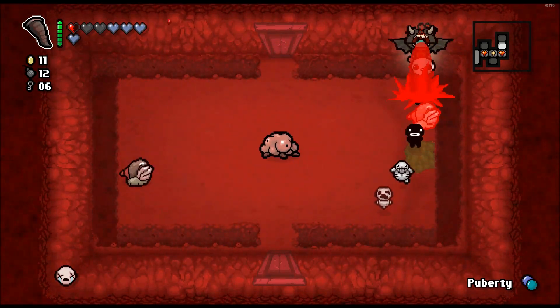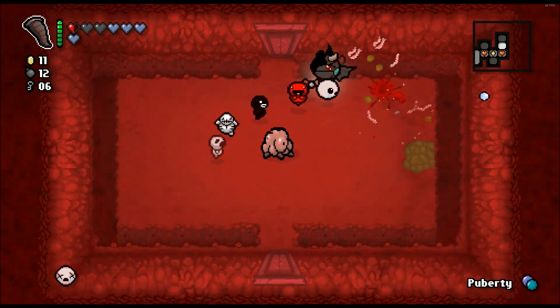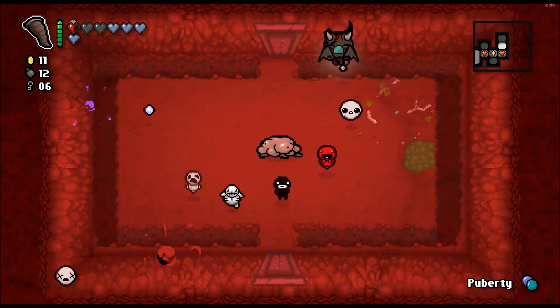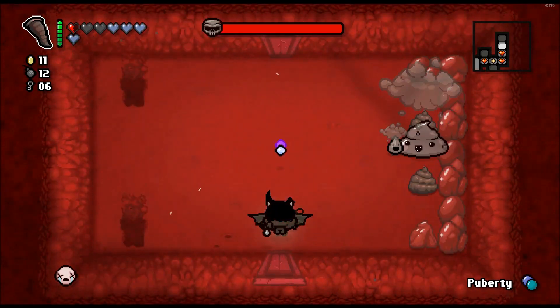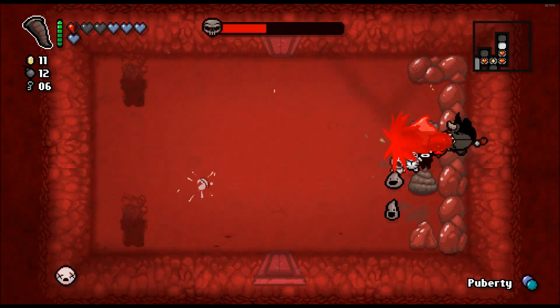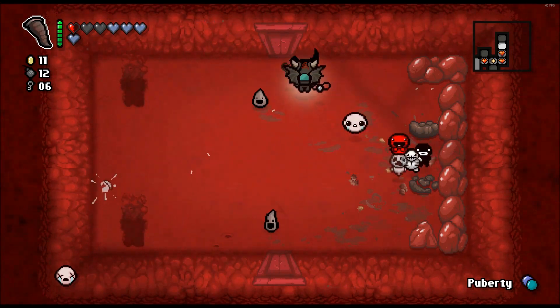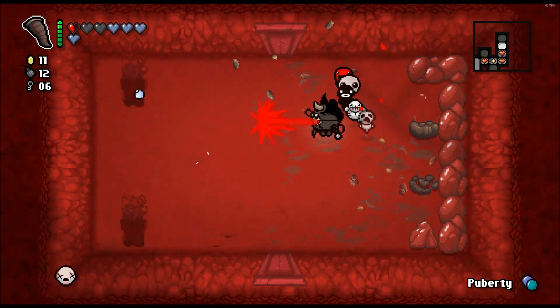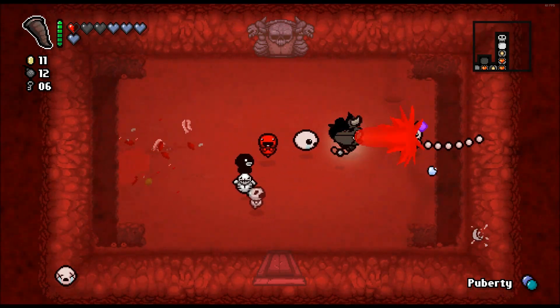I stopped firing for a second. Can you stop hiding? Fight me — thank you, appreciate that. I'm gonna hide right here. In theory there's nothing you can do. Theory crafting was successful. There it is — the boss room.